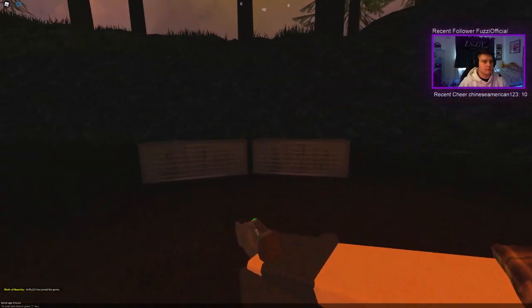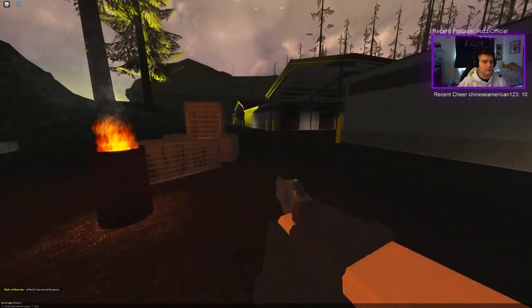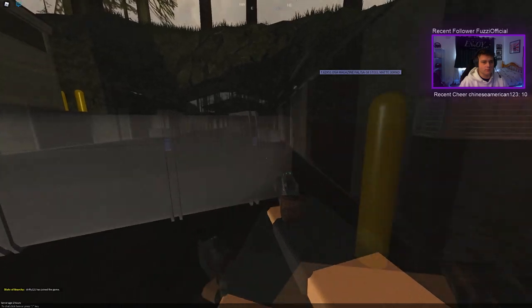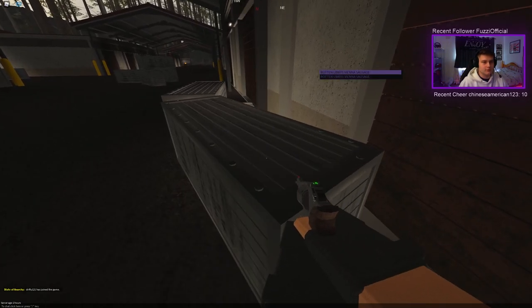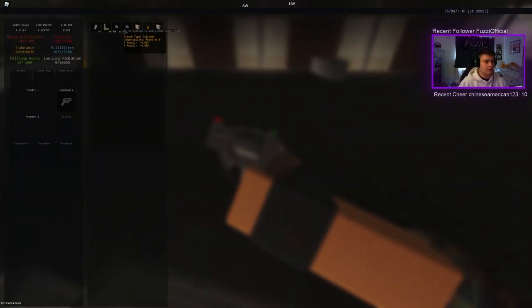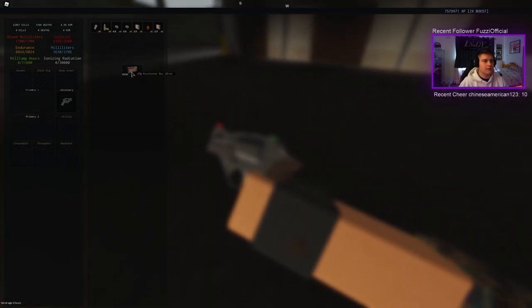How to loot — a lot of people ask this question. If you come up to any crate like this, these long metal crates, or shipping crates — the brown ones — you get a prompt that says F to open. To scroll through these, use your scroll wheel to go up and down, then press F to take it. It goes into your inventory. One thing — you cannot rotate these items around, so if they're 1x2 they stay as is.